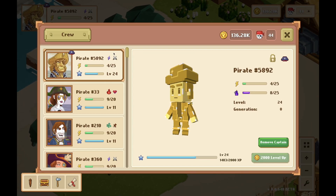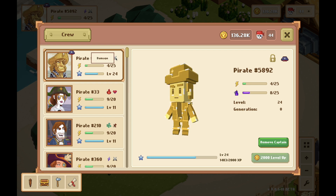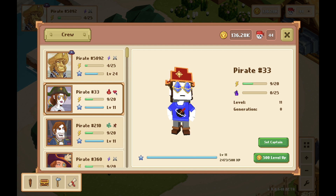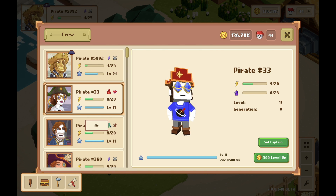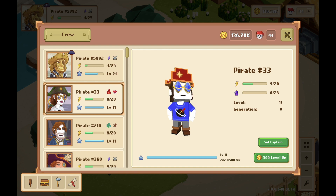If you look at my pirate up here — my gold pirate — you'll notice there are two little indicators. The first one is your affinity. My gold pirate has a lightning affinity and its expertise is for damage. My next pirate has a fire affinity and a health expertise. You can look at all of your pirates and they'll tell you which ones you have. This is really important because you're going to want the right affinity that counters the world boss — we'll get into that in another video as it's a very complex topic.